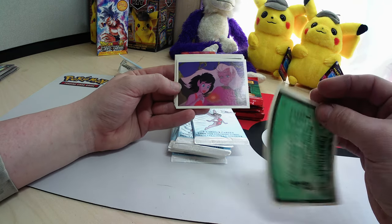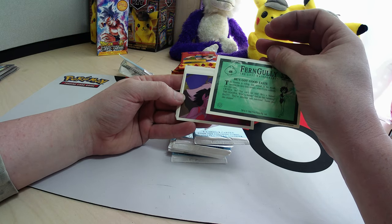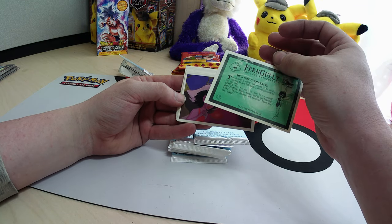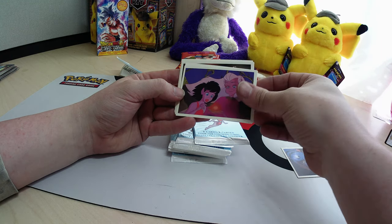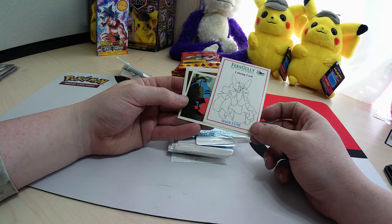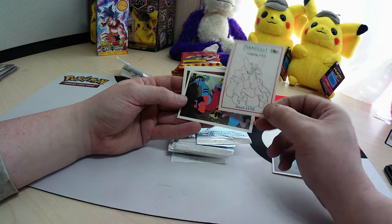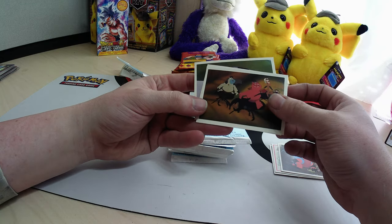So again, these are just cards with images from the movies and then it looks like this is just some interesting facts. Oh, look at that — you can let them color that one. So that's cool. You get a little coloring book kind of card out of it.